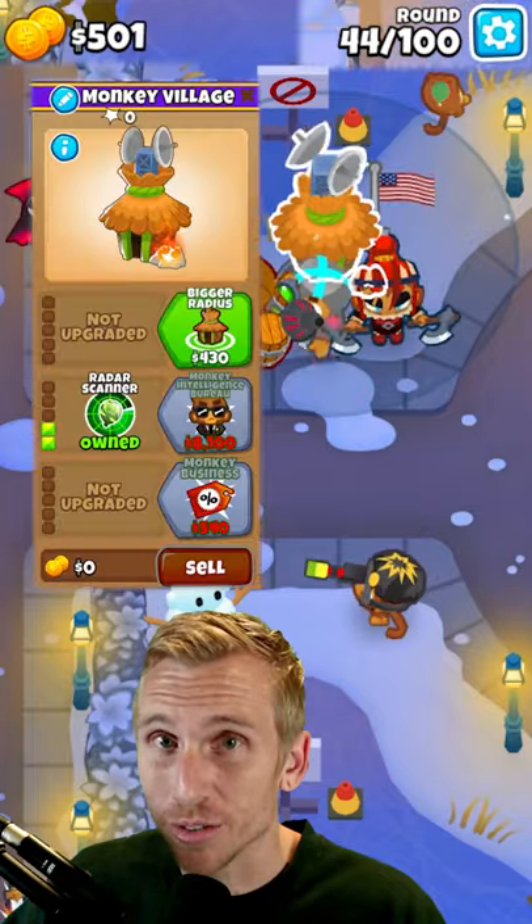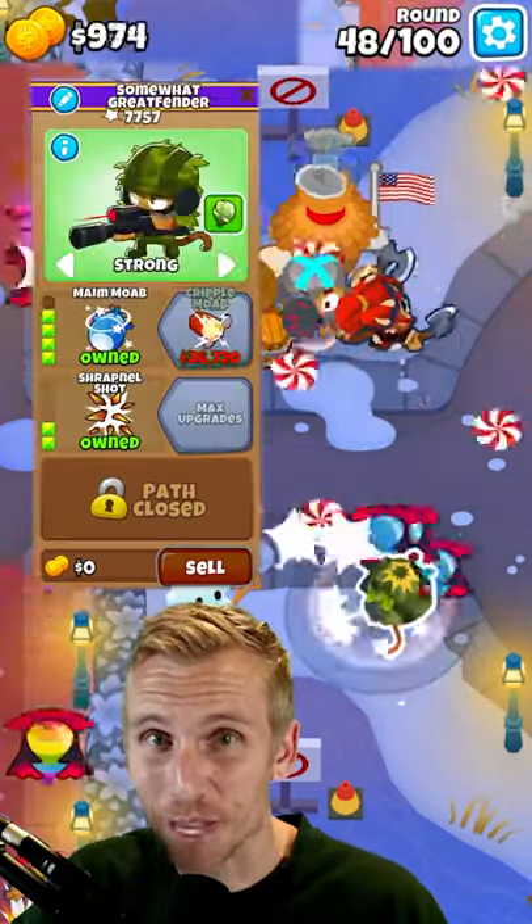Place a Village here, upgrading to a 0-2-0 and then a 2-2-0. Upgrade your Sniper to Main Moab.